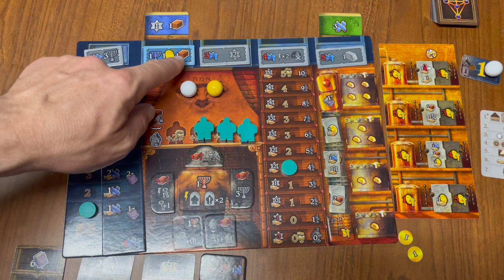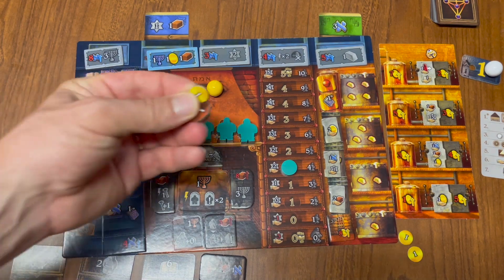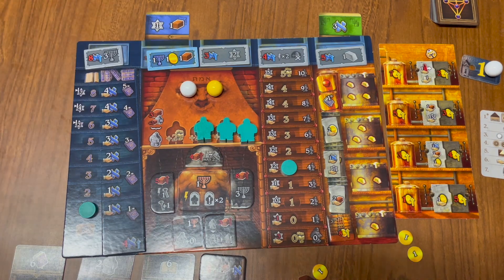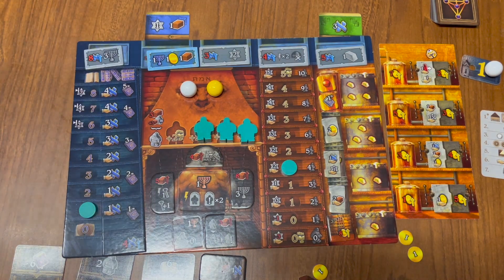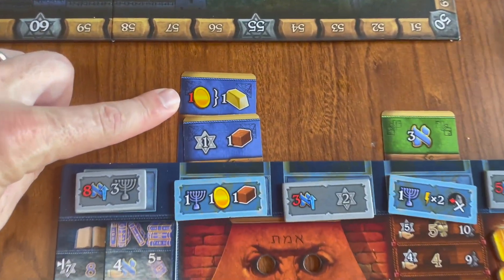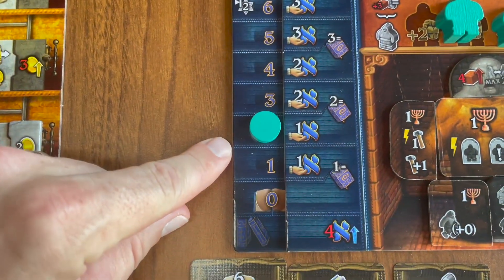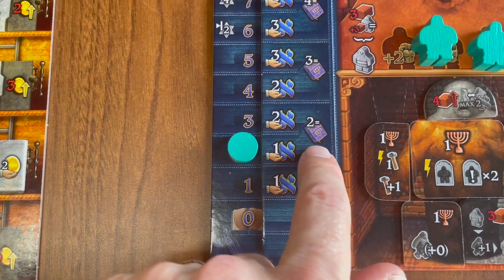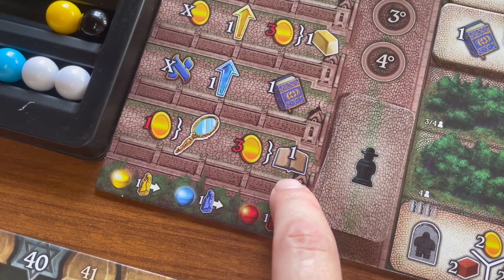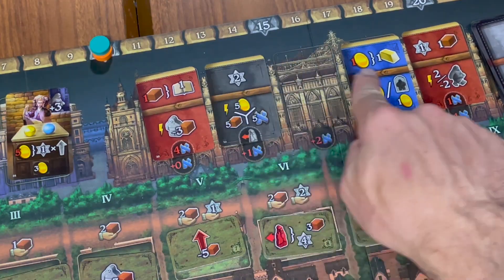When you do this, you'll activate all of the bonuses, starting at the bottom up. Placing a book is the only time you can activate the development tile, which is why you should try to flip the tile before books are placed. When placing books in the same column, you're limited by your study track. Keep in mind that in the game's symbology, this means buying a book, while this means advancing on the study track. After buying a book, refresh the market.